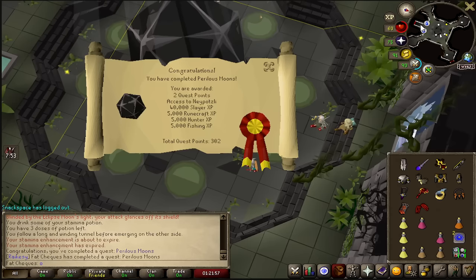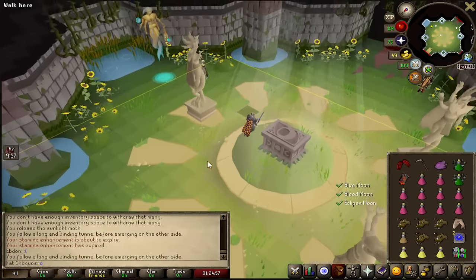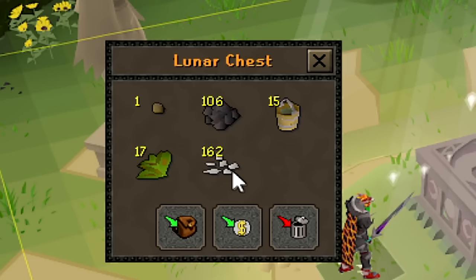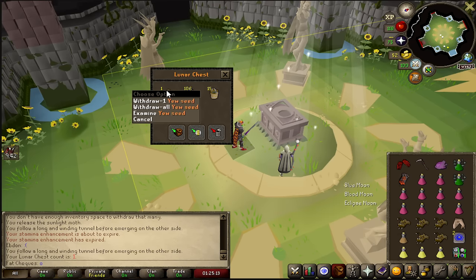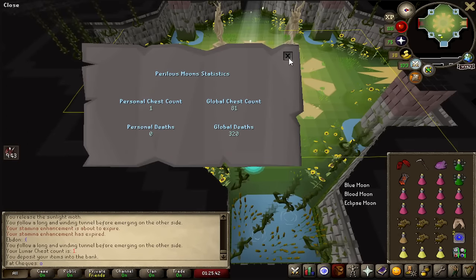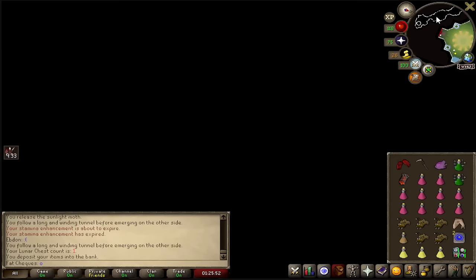The Perilous Moon has been completed! I'm going to go bank everything but my melee gear because that seems to be fine. The lunar chest — can we get a unique on the very first opening? A yew seed, blessed bone shards, super compost, swamp tar. We'll take it. There's a scoreboard here: global chest count 81, global deaths 320. There are free exits, it's a little bit confusing.